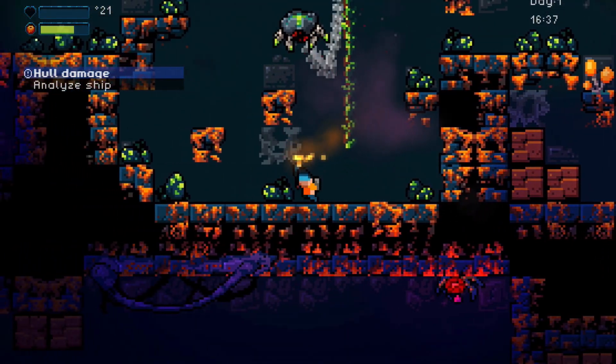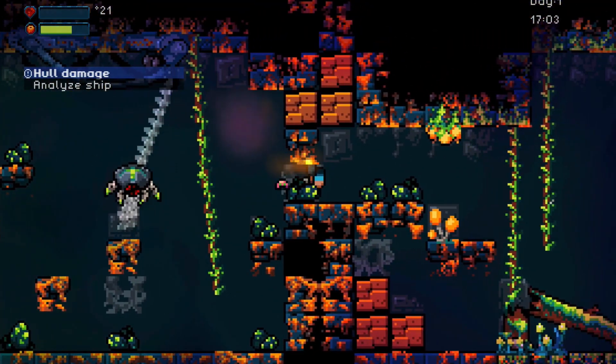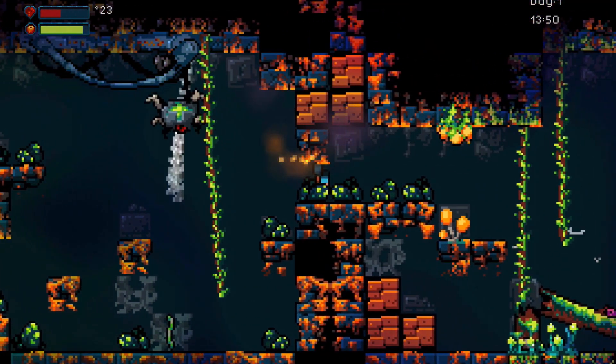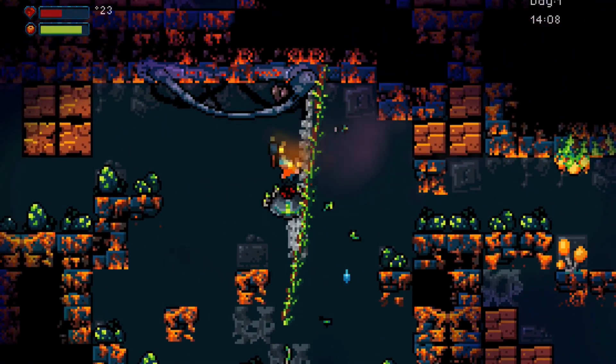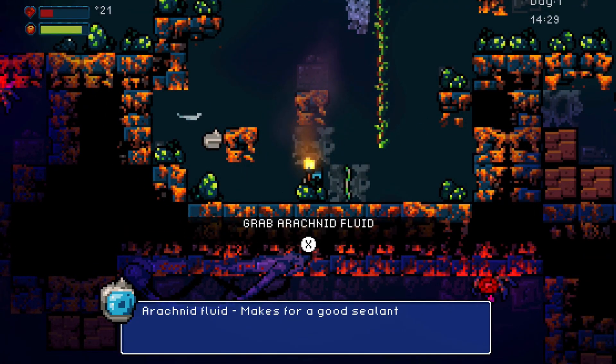It will have spider eggs — or alien spider eggs — and those eggs are important for the player. They will give you arachnid fluid, just go with it, which will help you in other things I can't say just yet. But it's an important thing, so you have to find these lairs and try to get to these eggs and collect some of that fluid while also avoiding mommy spider. Right now mommy spider bounces all over the place — I just finished work on this a few hours ago so it's not done, but I wanted to show you anyway. I'm going to tweak and improve it, but it's pretty cool already.